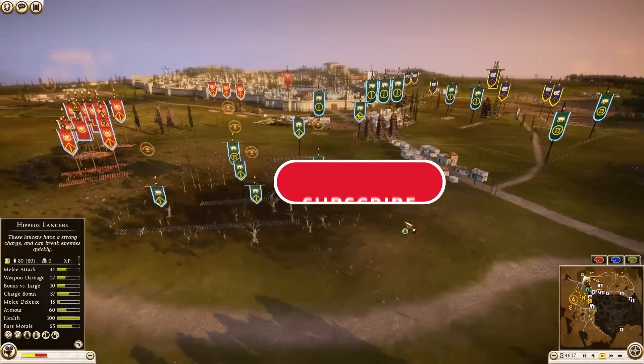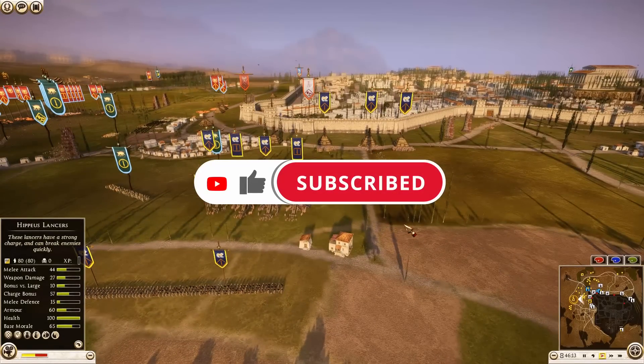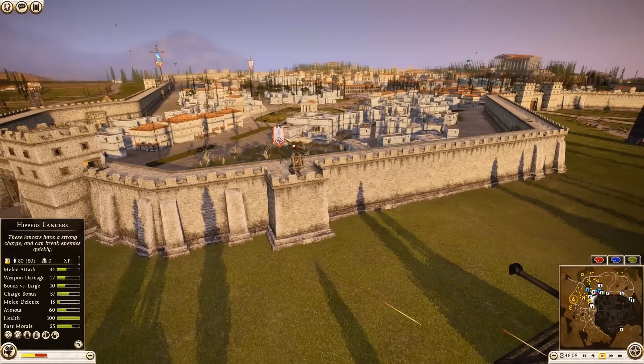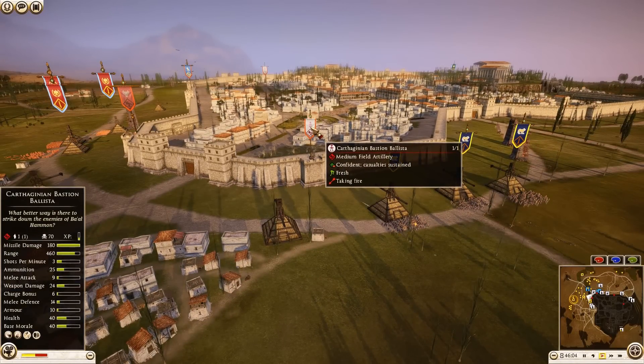Hey guys, welcome back with another battle replay here on Total War Room. Welcome back to the land of sieges — we have a 3v3 siege here on the settlement of Tarsus, and Carthage is just blasting away with his wall artillery, 60 now 70 kills, wow.